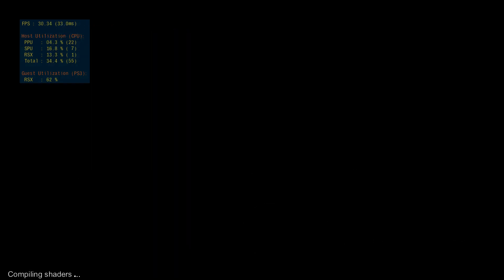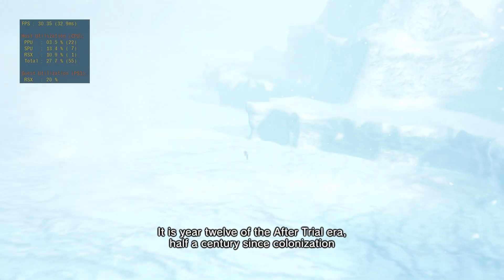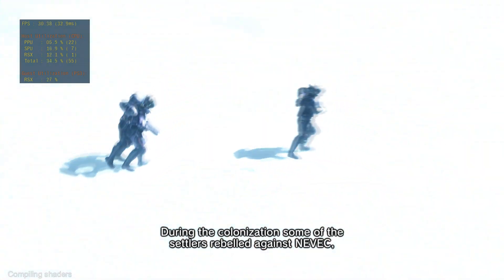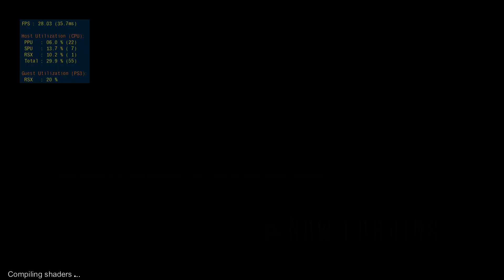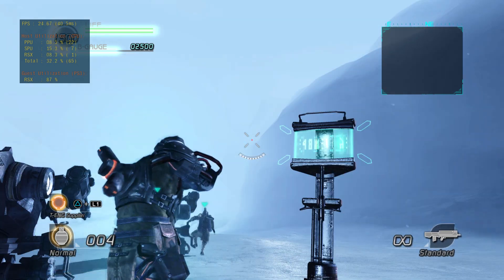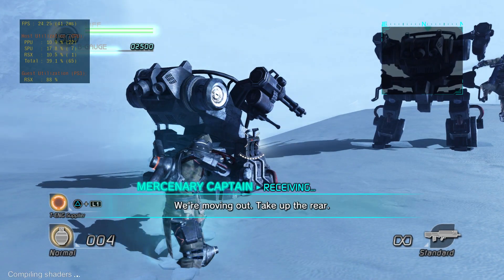It is year 12 of the after-trial era, half a century since colonization began on the planet of EDM-3. During the colonization, some of the settlers rebelled against Nevik, the planet's colonial military enterprise. Well, here we go.